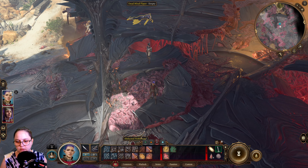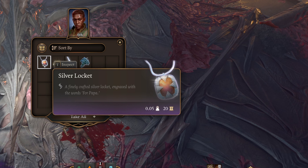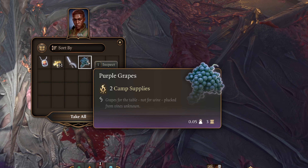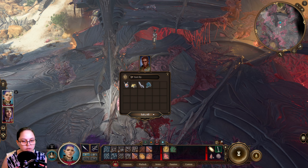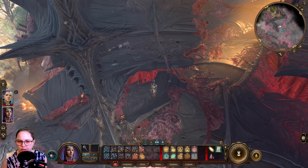And I saw someone down here somewhere. Gold! Silver Locket - that looks good for selling, 51 gold. That seems like a lot. Rapier - not proficient with martial weapons or rapiers, so I can't equip that. Purple Grapes. Camp Supplies.